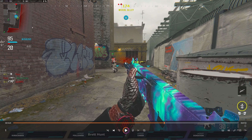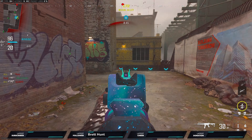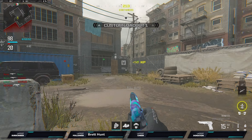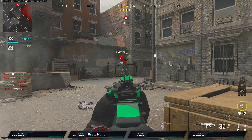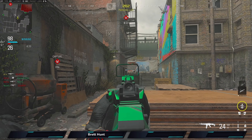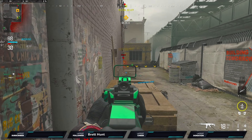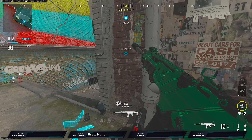My mistake here was panicking and pushing out. My teammate was there — all I had to do was back off, especially because I had equipment. A really stupid play: I could have chucked my stun and nade over and been really useful. Instead I pushed forward, got aggressive, out in the open. I panicked because my teammate didn't do what I wanted, and that's something I'm working on — when the setup's not perfect, I try to do it myself and it costs me.